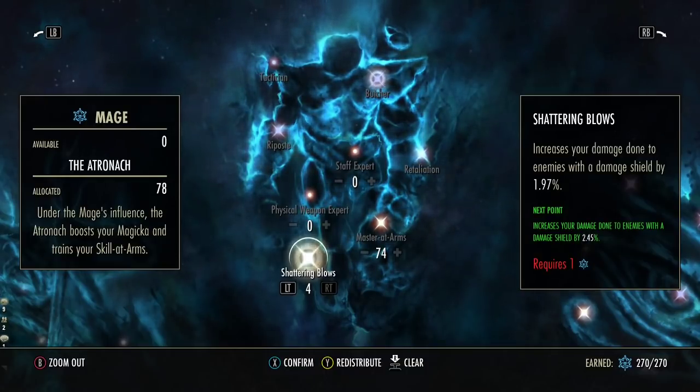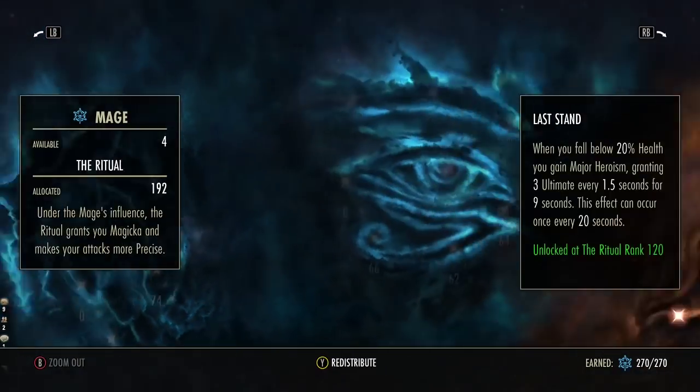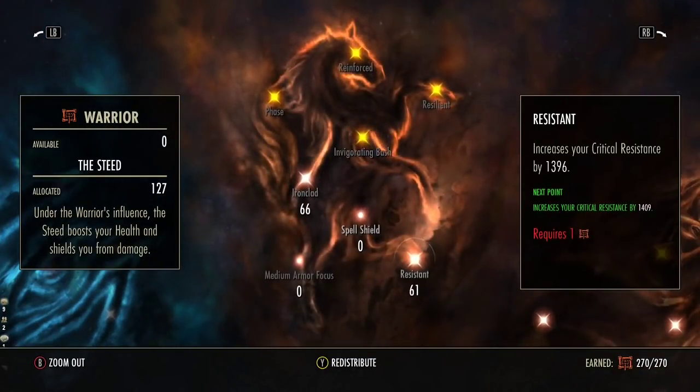I do have a guide in my Discord channel on how to do this properly and quickly. For the red CP, this has been min-maxed to account for the 1,350 resistance we get from just being in a PvP campaign.